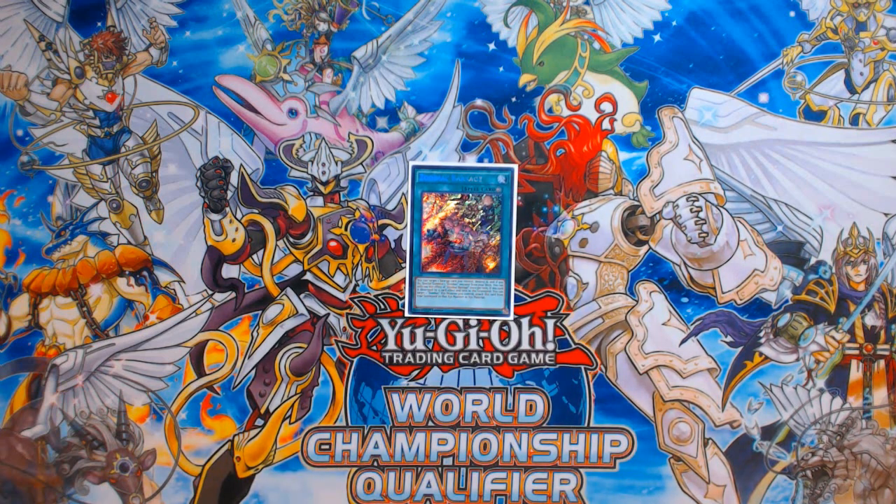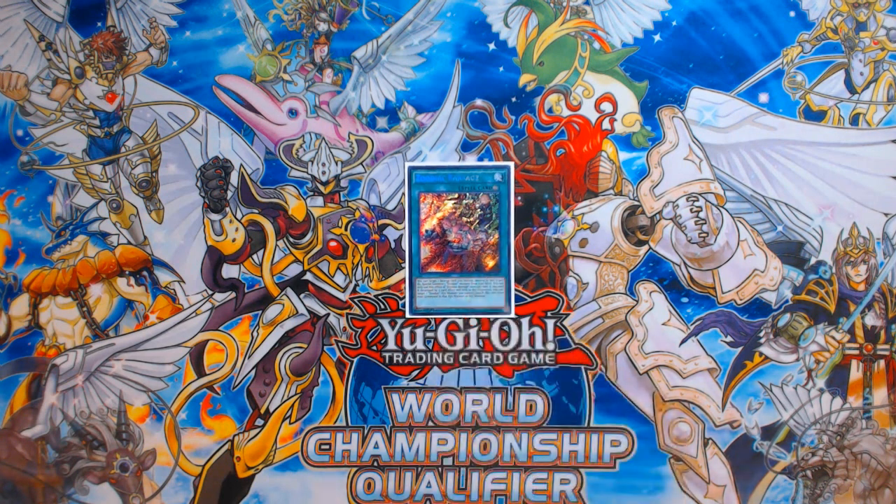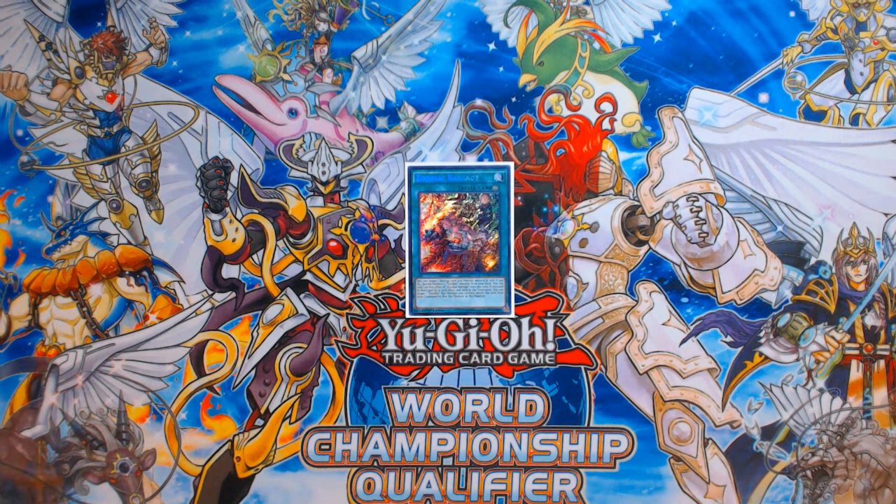That one card is Zoodiac Barrage, ending you with Naturia Beast, Drident, Beatrice, and a random Boxia just chilling. You search any hand trap or any monster in the game — preferably a hand trap going first, usually something like Maxx C. You also end with Oracle, Zephyra Nio, and Full Scales, so off of this one card you end up with like eight cards.